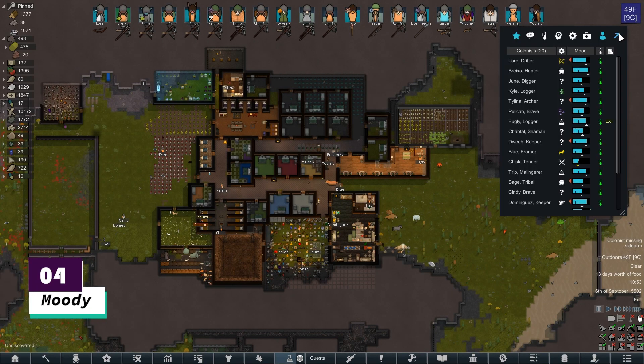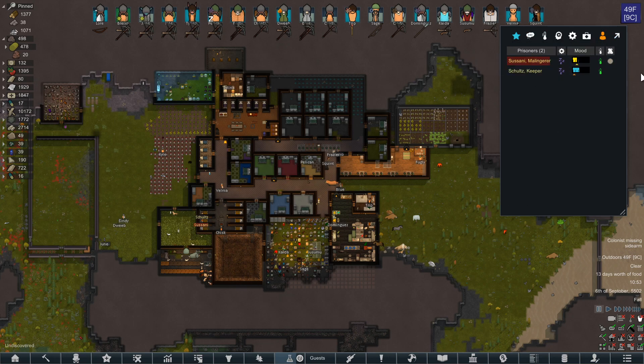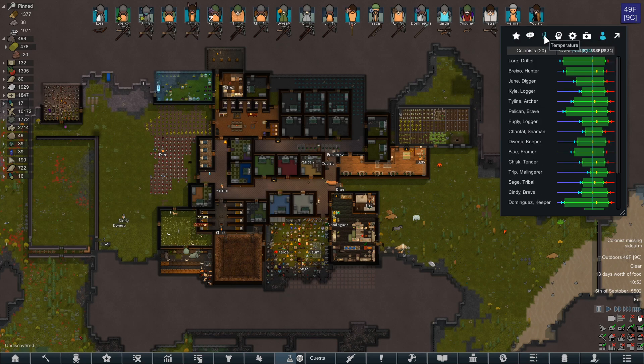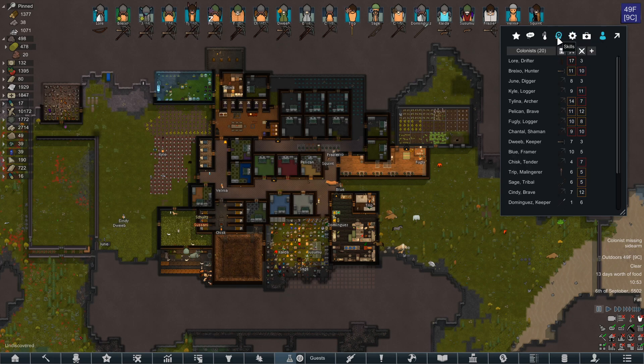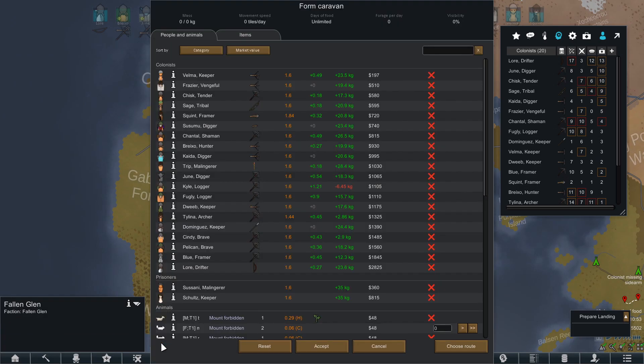Four, we have Moody. This is another mod that I only recently started using and I really wish I had sooner. Moody adds a little box in the corner of the screen that contains so much information about any colonist on the map — it shows their mood, as the name implies, but also hunger, comfort, and so much more at a quick glance. You can check out what everyone is doing, and you can compare your colonists' skills. My favorite part is that you can view this box while setting up a caravan, so you can pick and choose who is going based on their fighting skills and what weapons they have equipped.